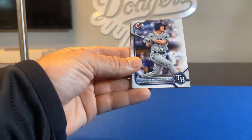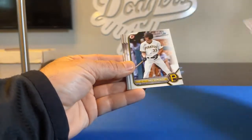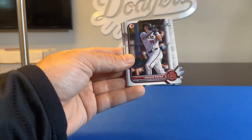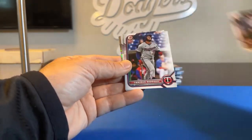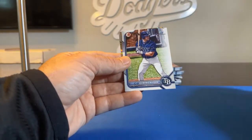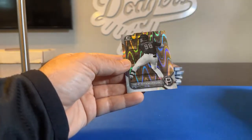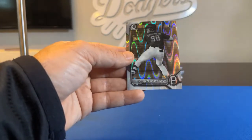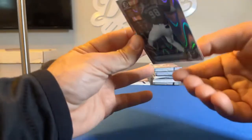Kyle Manzardo. Tress Gonzalez, First Bowman. Andre Pintar, First Bowman. Emanuel Rodriguez. Dominic Keegan, First Bowman. And our next Ray Wave black and white is Jack Brannigan — First Bowman for the Pittsburgh Pirates, going to Dad3309.